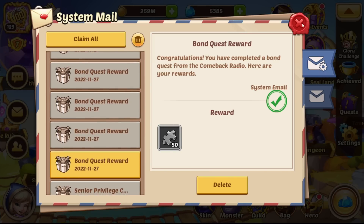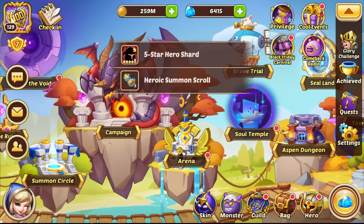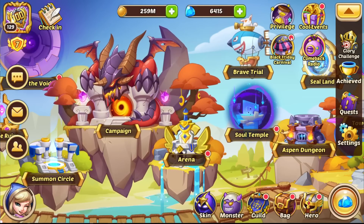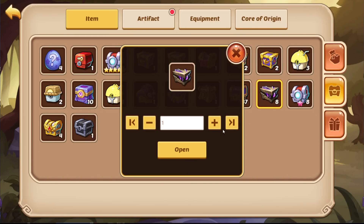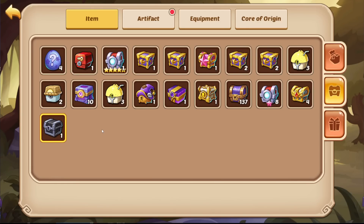Even more bond quest stuff. The thing is, I had the bond quest running for the last month and I kind of forgot about it, and it just finished. Now we have all this stuff from the bond quest. One we can open instantly, one is a selection chest so we do that later, but the relevant one is the mysterious artifact fortune chest.